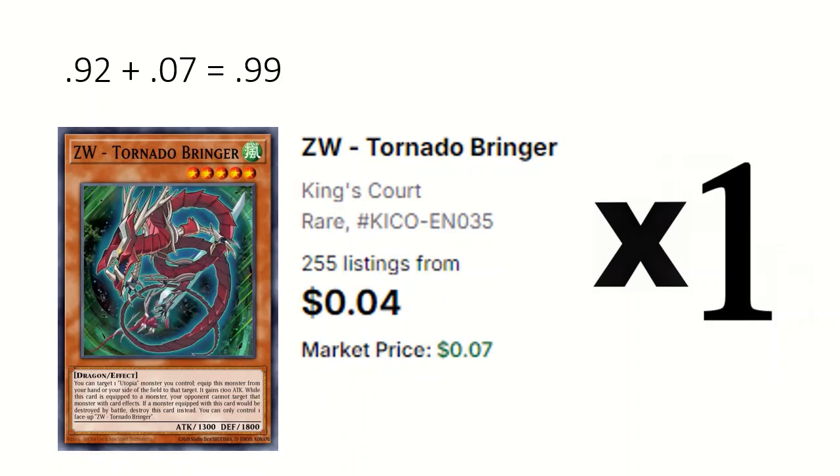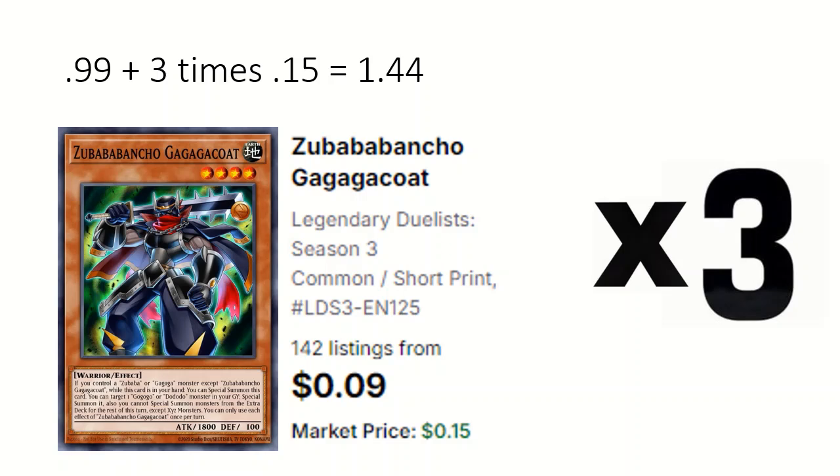1 ZW Tornado Bringer: if equipped, prevents targeting on that monster and can easily equip from hand. There are also other ZW monsters you could use. 3 Zubaba Bancho Gaga Coat: can special summon from hand if you control a Zubaba or Gaga, and can special summon a Gogo or Dodo from grave.